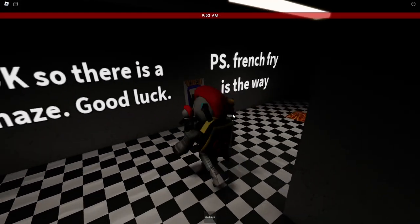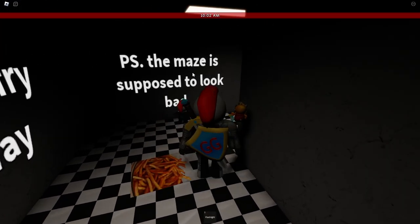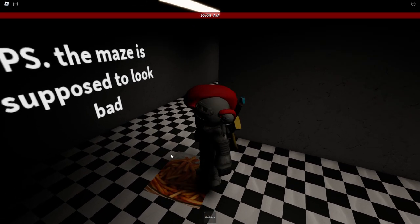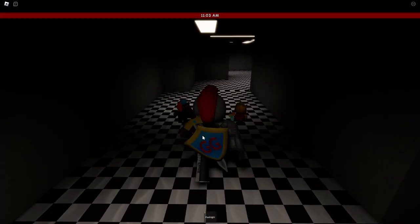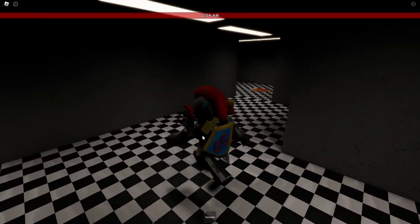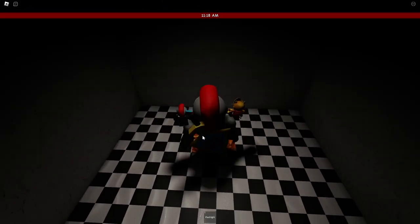And we're in a maze. So there is a maze — good luck. P.S. French fry is the way. P.S. the maze is supposed to look bad. Well, you heard him — we have to follow the French fries on the floor. At this French fry, we're going to turn left. At this French fry, we're going to go straight. And then we're going to turn right, turn right. You'll see another French fry on the floor — turn right again.